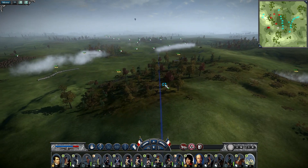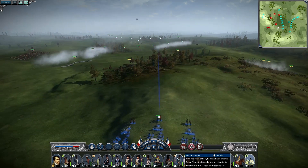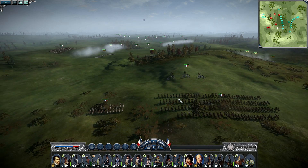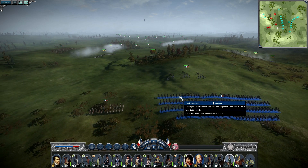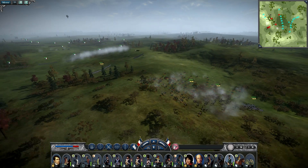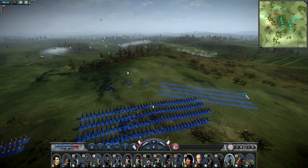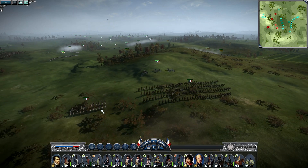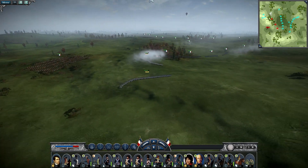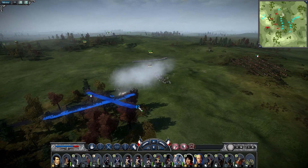There's a forest blocking artillery placement, so we'll put the guns down here and switch to canister shot — if the enemy cavalry comes close we can smash them. We're hoping the enemy doesn't notice this position until the very end, so we'll keep these guys here and hope they don't act on them.